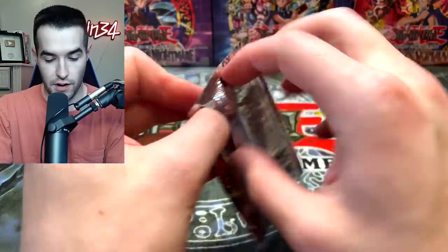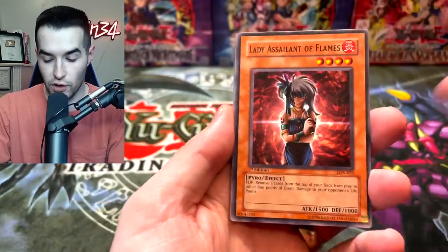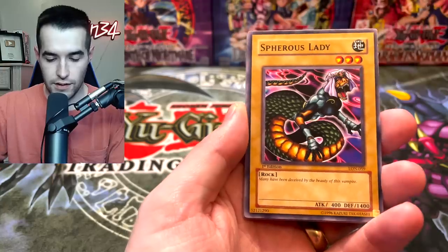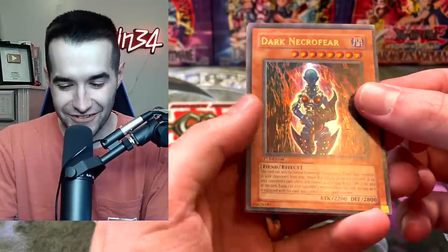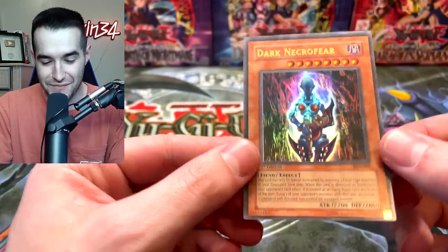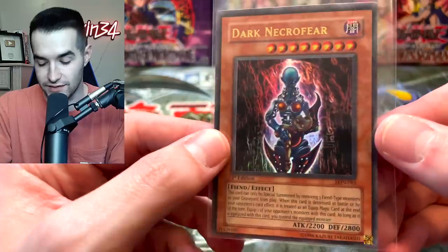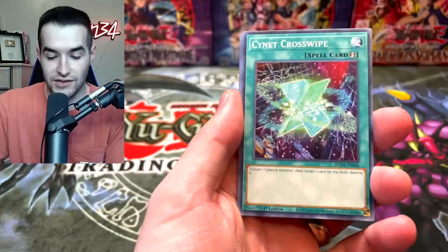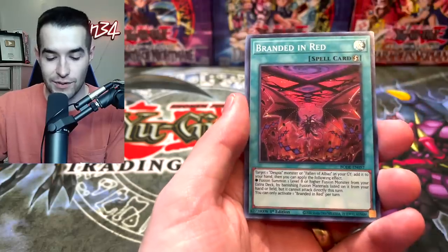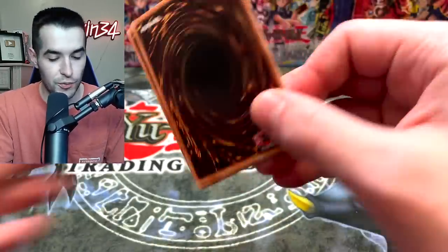Next heavy pack — Labyrinth of Nightmare. It's been all right to us, definitely not bad cards, but we're looking for a little bit better. Dark Necrofear! Lady of Sailor Flames, Dragonic Attack, Spherous Lady, Shining Abyss — and it was the Dark Necrofear! The centering from side to side is not bad, but top to bottom is pretty bad. I already have a PSA 10 anyway, so I'm still really happy about this. Also I have one for sale on TCG Player that I got out of a collection — it was actually pretty minty. Dark Necrofear is one of the best cards in Labyrinth of Nightmare, so that is an awesome pull.